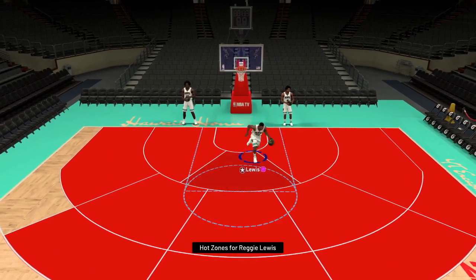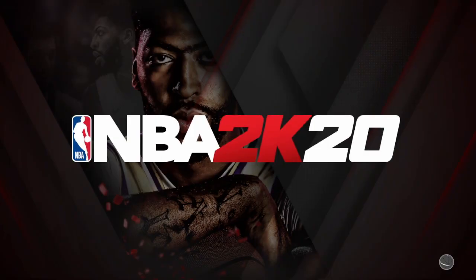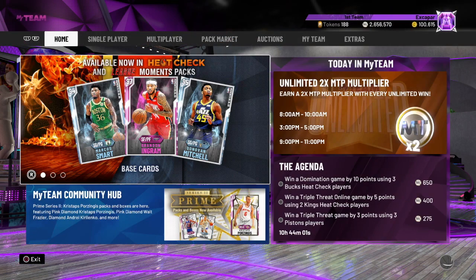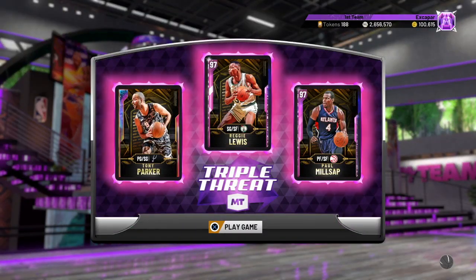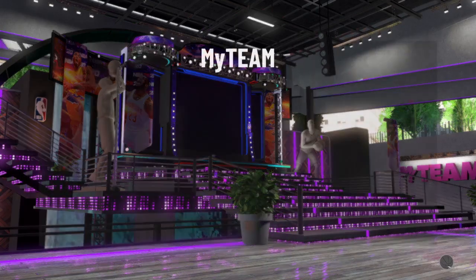Reggie Lewis is a beast — he'll dunk all over your head, shoot like crazy, and can still play defense. Paul Millsap in my opinion is a top all-around card in the game. Tony Parker is an amazing three-and-D point guard, and then Brooke Lopez — splash mountain — how can you hate it? We're going to go into the gameplay with Reggie Lewis, Tony Parker, and Paul Millsap. I highly recommend checking out the other gameplays. Pick up the cards you like, but don't get something you don't believe in.